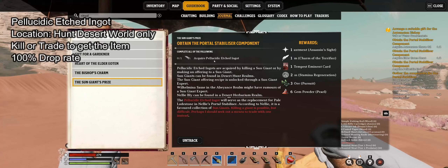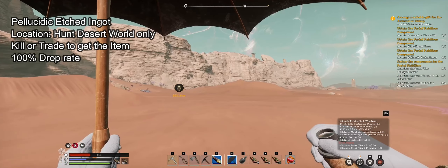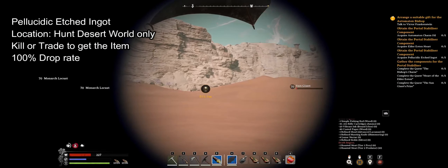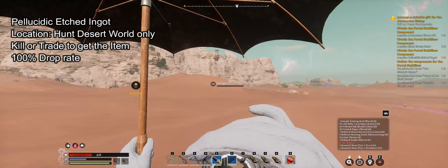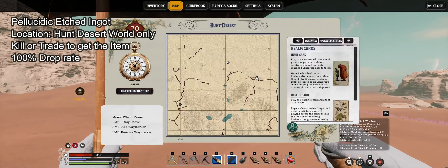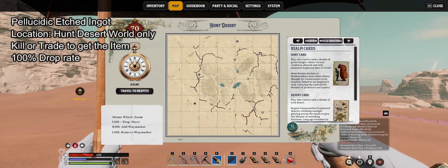For the Pelucidic Edge Shield Ingot, you need to kill the Sun Giant or make an offering. I failed the offering so I have to kill him. The easiest way to find him is with the spy glasses — with the spy glasses you can see him anywhere around the whole map.